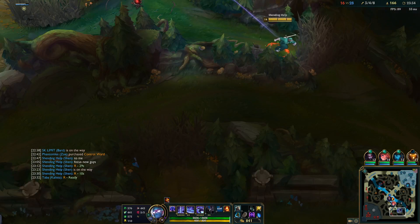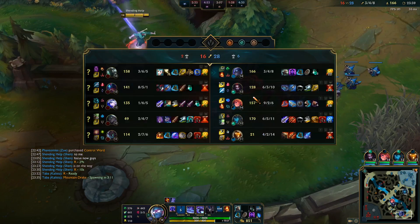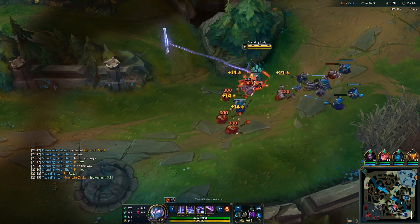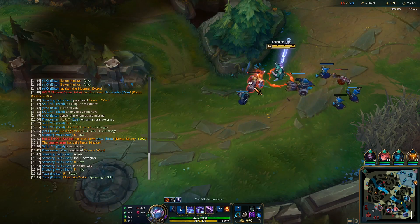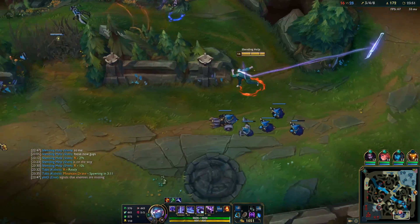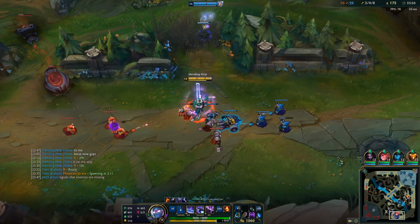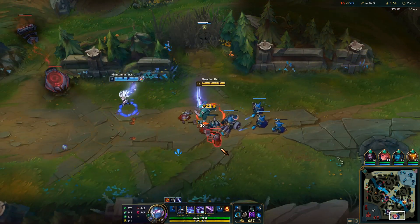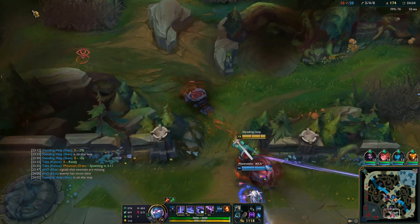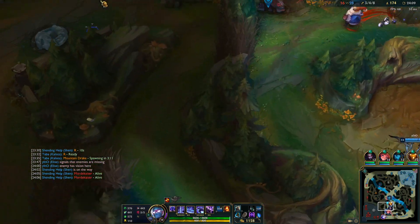I have R soon. I'm gonna put a ward here and push up a wave. We could wait three minutes for Drake I guess, but it feels bad to let them scale for three whole minutes. We should get some picks in both sides of the jungle. Be careful with Mordekaiser - if he catches someone important, it could lose us the fight.